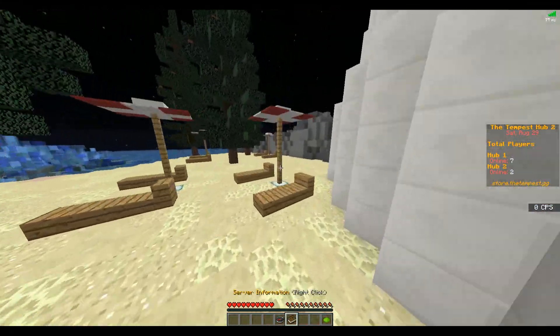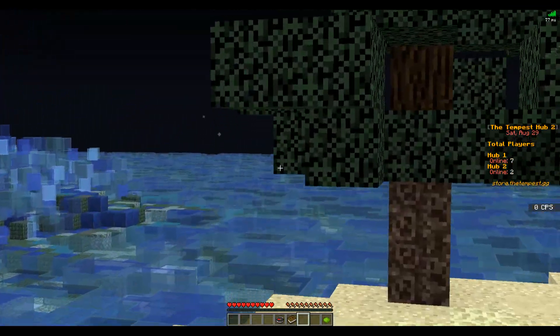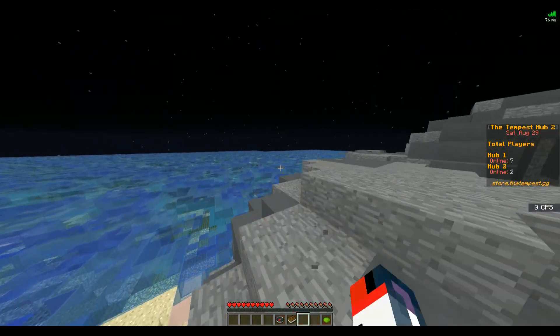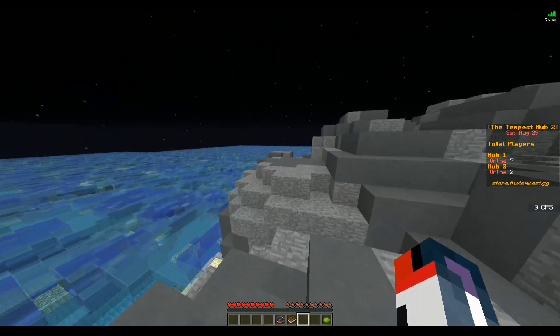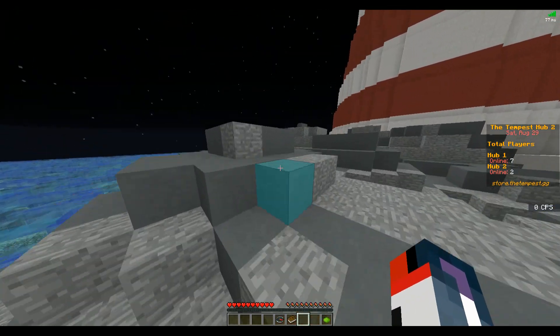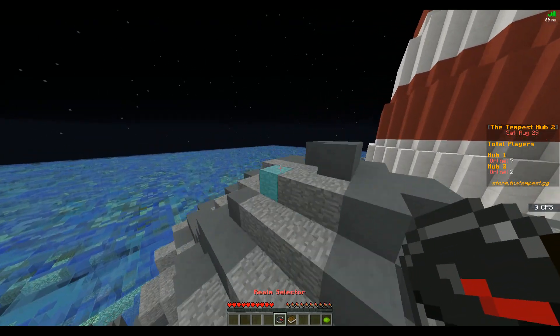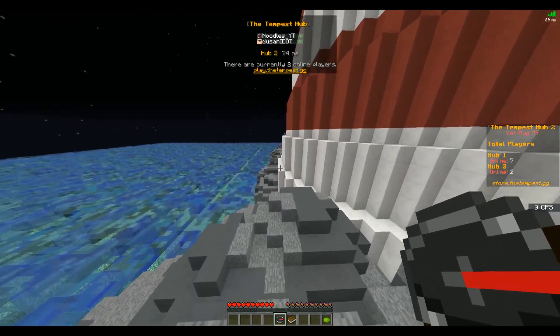It does seem like you have a nice build here. The world kind of ends over there — or actually it just keeps going. Interesting! Maybe add something out there like sharks or hidden features — something to pull players toward exploring your hub. Treasure hunts and stuff like that are always recommended as well, just to draw players in and keep them engaged with the environment.